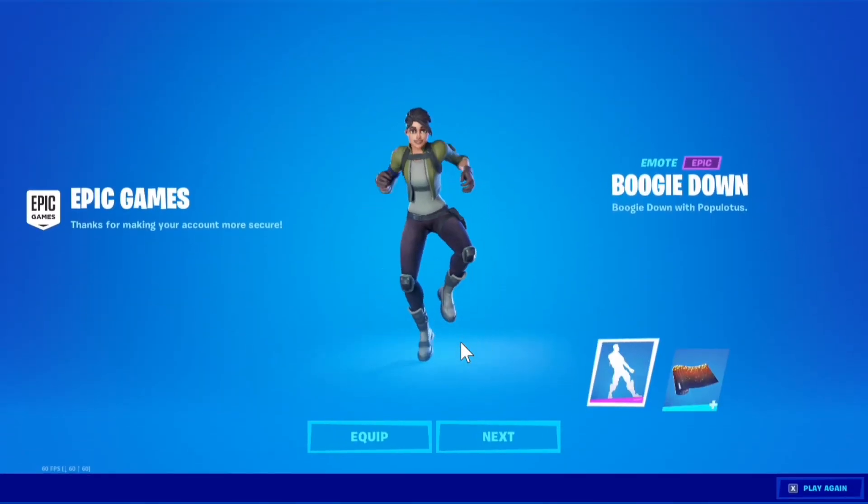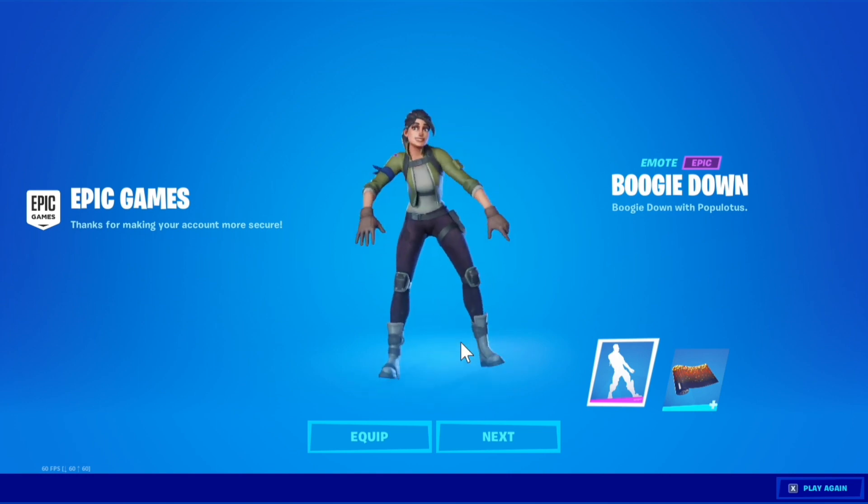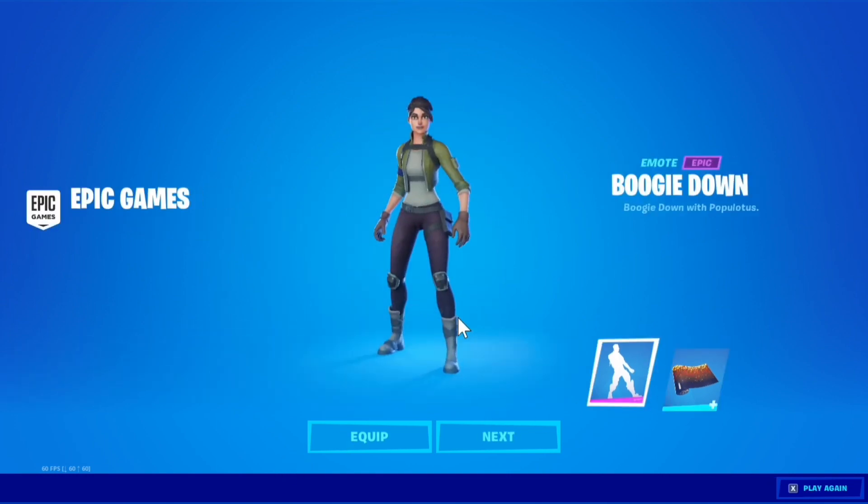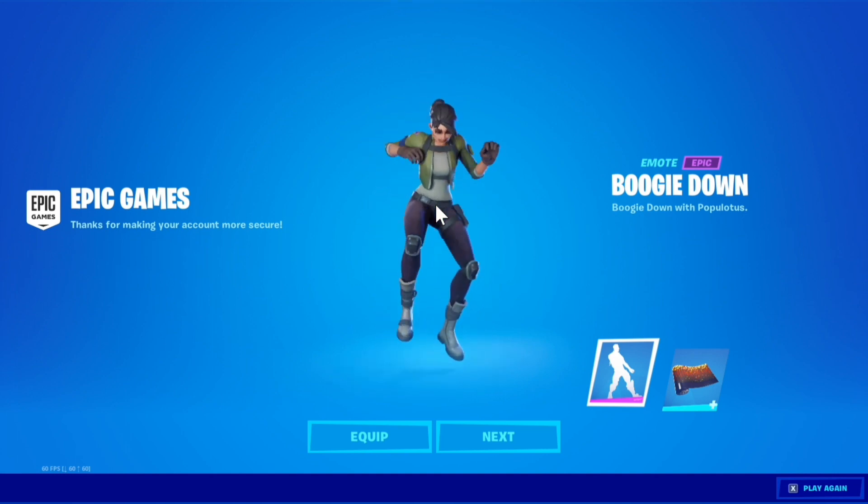Once you have gone into the game on your Fortnite account that you enabled 2FA on, you should have this free boogie bomb emote. Now you can go gift skins, play tournaments, and collect your earnings.